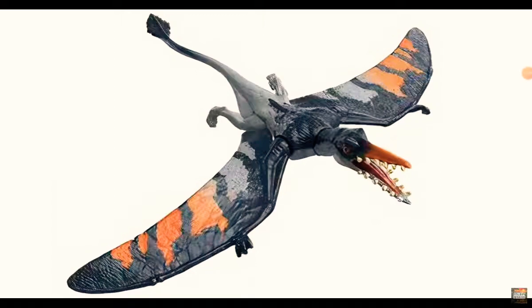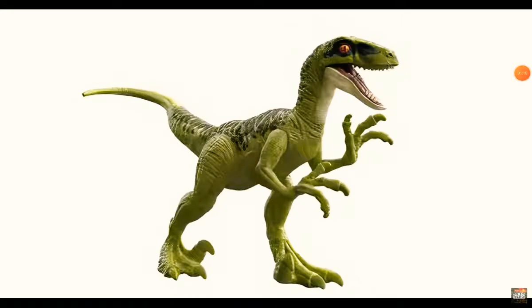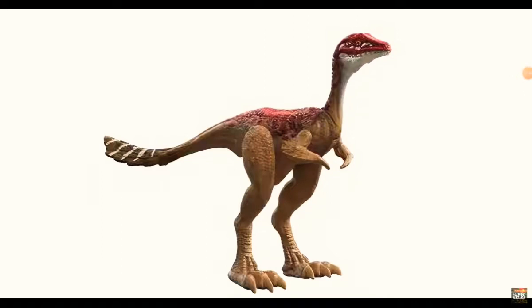First, we have this Rhamphorhynchus — that's cool, although I probably won't get it. Next, we have a Velociraptor — I don't need more Velociraptors, because I already have two raptors from Jurassic Park: the electronic one and one from Jurassic Park 3 from the Kenner/Hasbro toy lines. I also have Blue and Legacy Collection Velociraptors. I don't really care about the other four raptors — Blue, Echo, Charlie, Delta. Next is this Mononykus — I think that's the name — it's got one little claw on its hand, which is kind of cool. I missed getting the last one, so hopefully I'll be able to get this one. It'll probably be very cheap, like the other small ones.